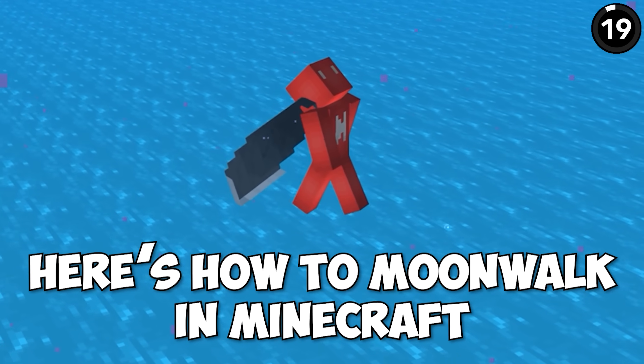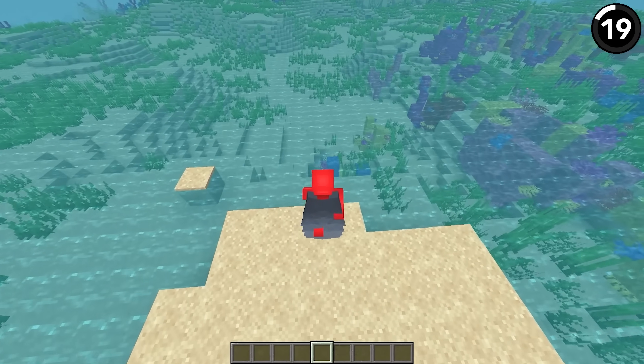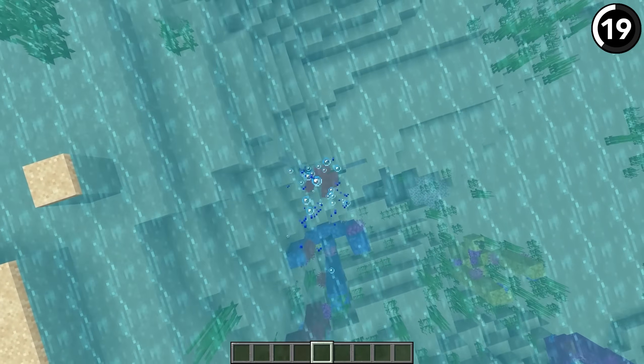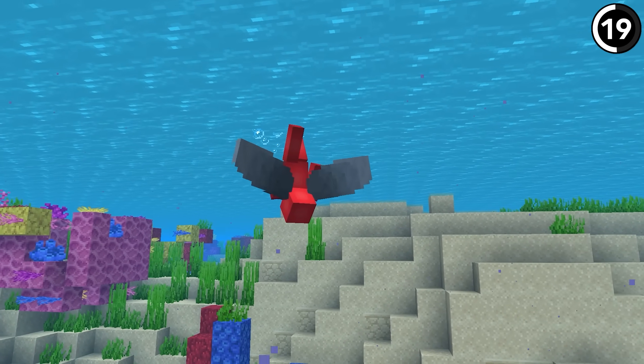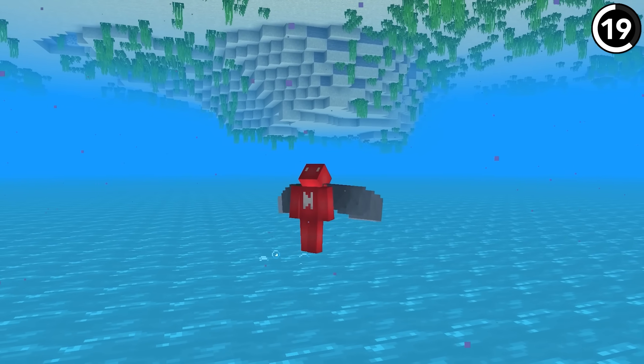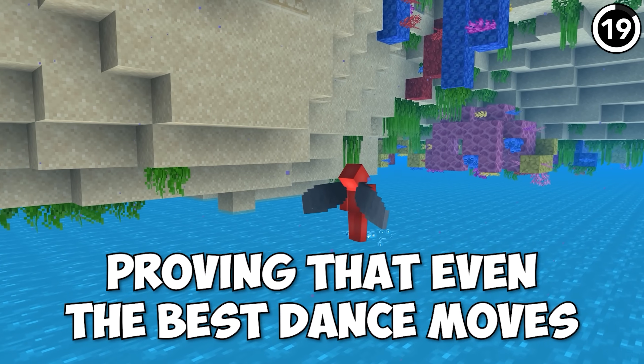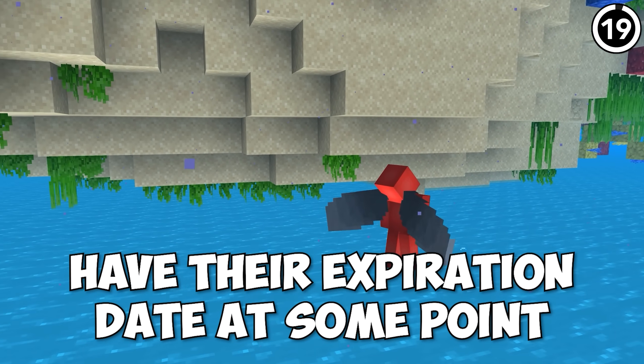Here's how to moonwalk in Minecraft — all we need is an elytra. First, fly down to the ocean and hold the spacebar to push yourself back up to the top of the water. From there, just start walking backwards, which is a fun sight for sure. But remember, this will use up some of your elytra durability — proving that even the best dance moves have their expiration date.